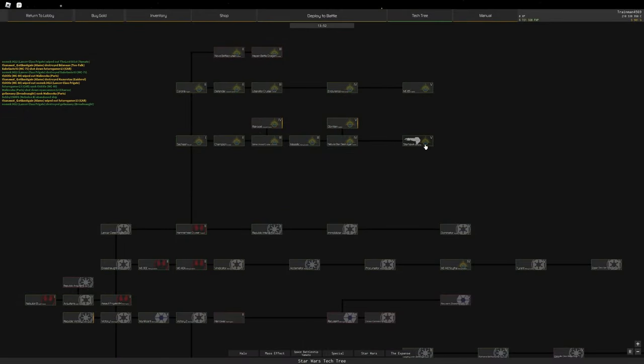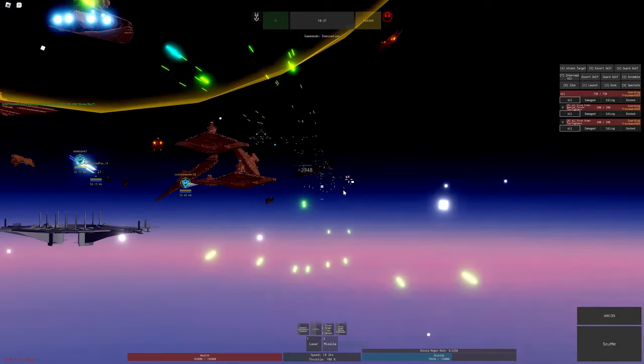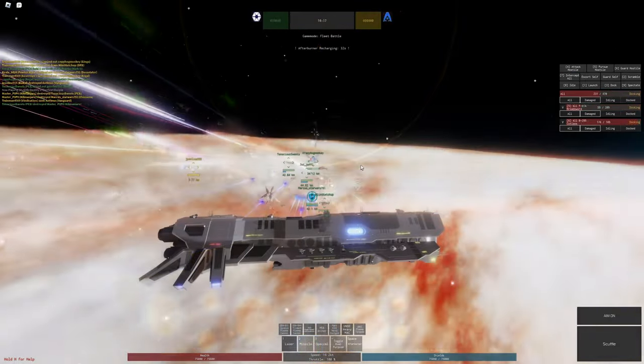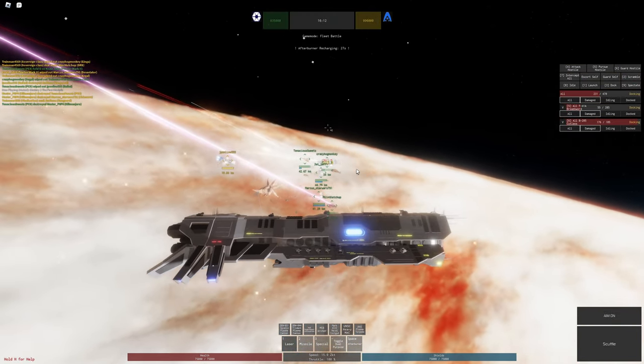For example, if you want to shoot people a lot, stuff like the Starhawk or the Resurgent is really fun to play. They're all pretty good ships as long as they're rank five. Just make sure you're getting a ship that you actually want to play when you first research down a line.